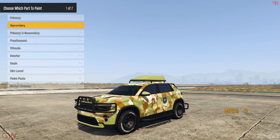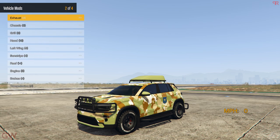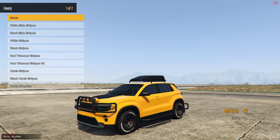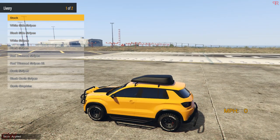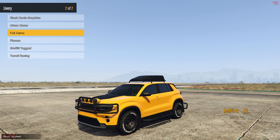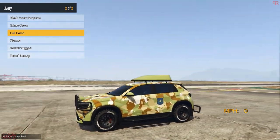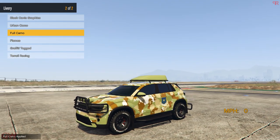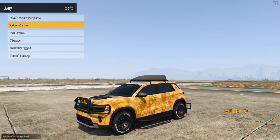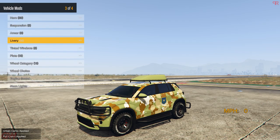Those are all the customization options this car is coming with. Not really happy with all of the options. I could go with the top one, but just for the sake of the video we'll stick to the camo one, since we've done these crazy off-road customizations with the off-road wheels, bull bars and all that stuff. So we'll keep this for now and probably remove it later. I think we'll just stick to the full camo one.